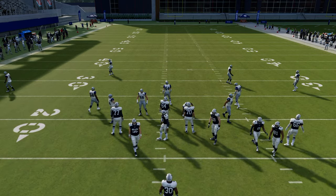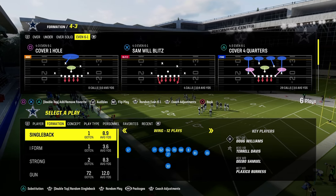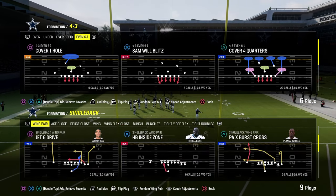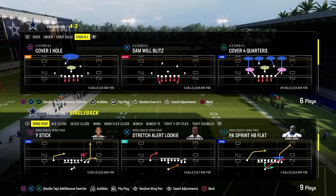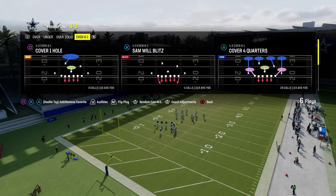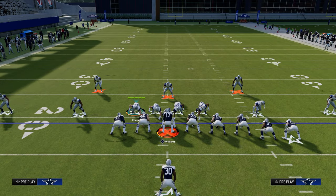Now we've got the Jets playbook up. We're going over some I-form stuff, touching on single back wing pair, wing flex close, and deuce close. From deuce close, the main runs are stretch and dive. Cover four quarters again — the setup is show blitz, pinch D-line, crash D-line, spread linebackers inside, shade outside, shade underneath. Then you're going to user your linebacker.